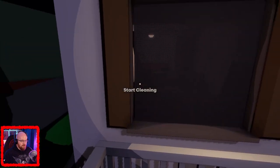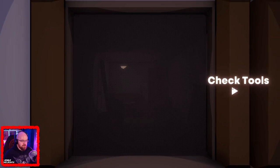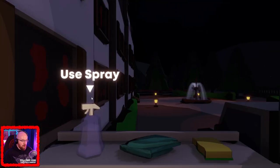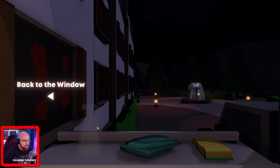Oh okay, I see - 'start cleaning, check tools.' Check tools - do I have to... oh, I used the arrow. I was like, my buttons don't work, why don't my buttons work? So we've got a spray bottle, we've got what looks like a cloth, and what looks like a sponge.